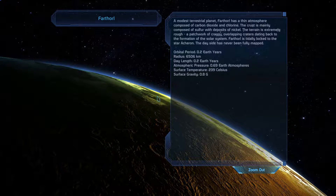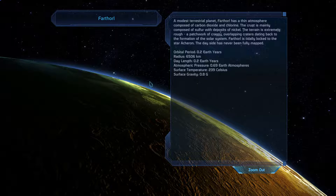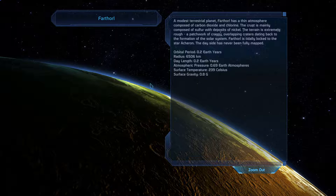Farthorl. A modest terrestrial planet, Farthorl has a thin atmosphere composed of carbon dioxide and chlorine. The crust is mainly composed of sulfur with deposits of nickel. The terrain is extremely rough, a patchwork of craggy overlapping craters dating back to the formation of the solar system. Farthorl is tightly locked to the star Asheron. The day side has never been fully mapped.